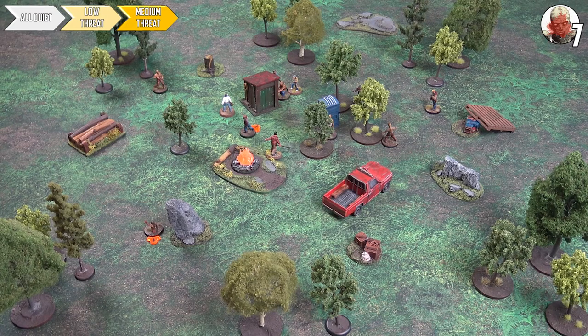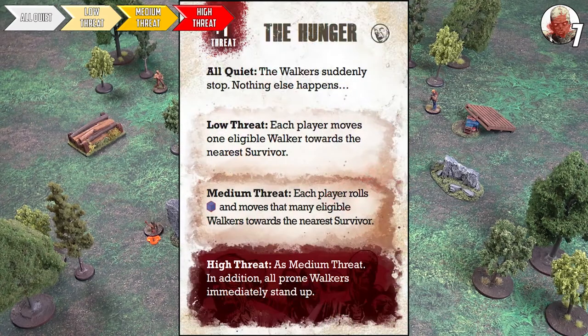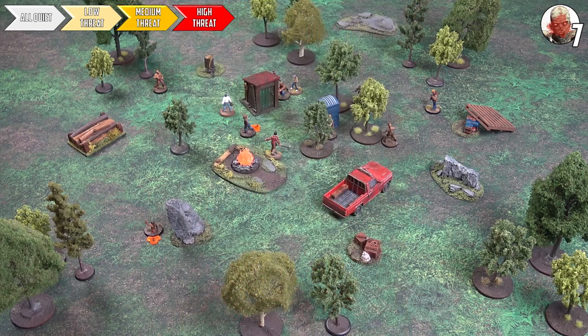Third extra card — plus one to the threat, pushing us into high threat at level 15. Three points from the end of the game. High threat means prone walkers immediately stand. Each player rolls blue dice — both roll two — and moves that many eligible walkers toward nearest survivors. We cut away and execute the moves, suddenly making this a really critical turn.